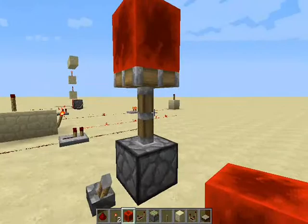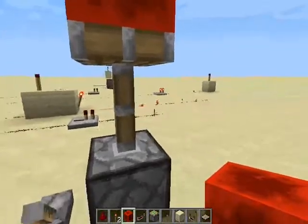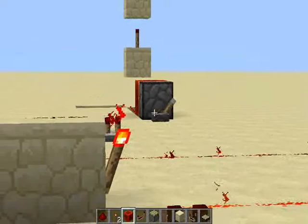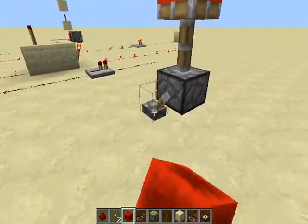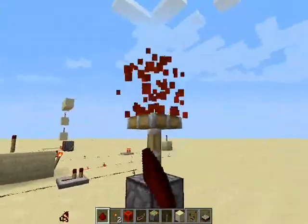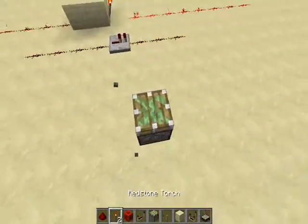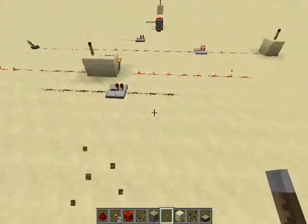Actually, I believe this is a bug. The Redstone block is powering this air block, which is theoretically turning on the piston. It's like that other example where we turned on the piston and it powered that block, but turning on the lever had no effect. I think the same thing is happening here. So if I put a piston like this, I can't power it off. That's an interesting bug we found — see, tutorials are for a good reason.